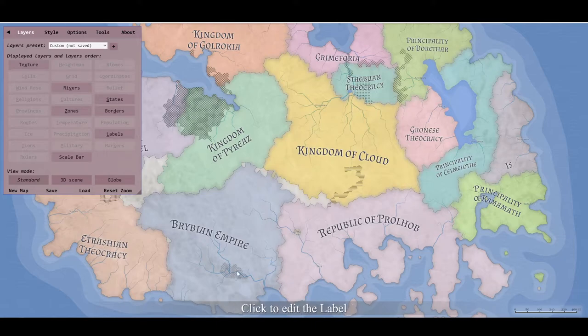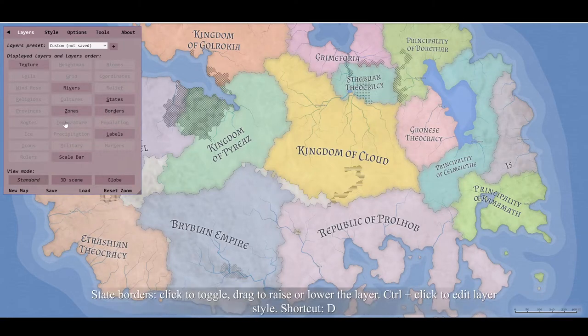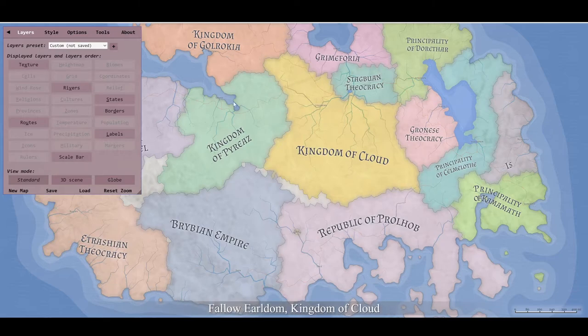Zones shows events: something going on in Gag, great smallpox down here, the Triaki earthquake, and very often you'll have an earthquake followed by tsunami damage as well. There's proselytism - spread of religion - a flood on a river, a military intervention, separatists over here. There's Mount Regnank's eruption, a volcano going off over there. You can also add your own zones.